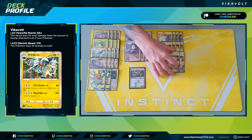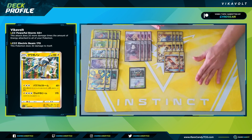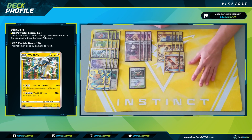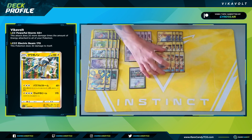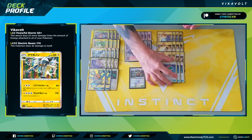We have two copies of Escape Board, which reduces retreat cost by one and allows us to retreat through Sleep and Paralysis. This is mainly for Jirachi but can help Dedenne or others retreat more easily. For everything else we have two copies of Switch, which lets us swap any Pokémon with no restrictions like the Escape Board has.